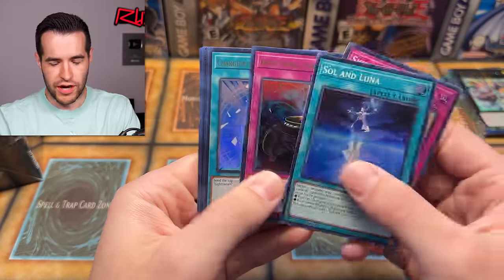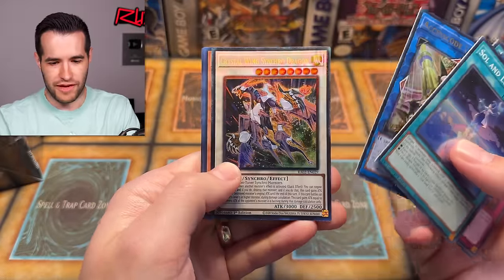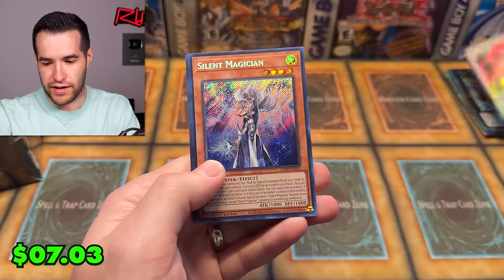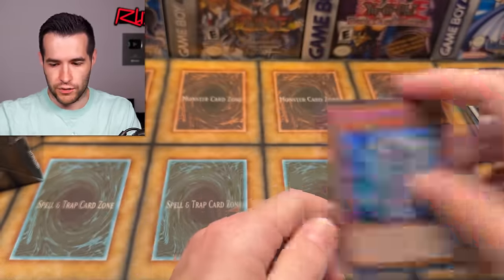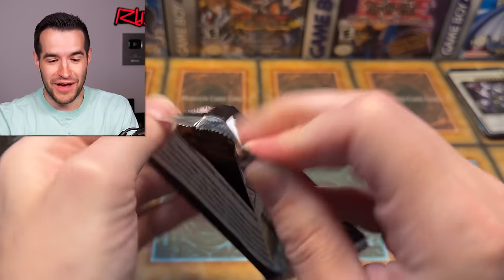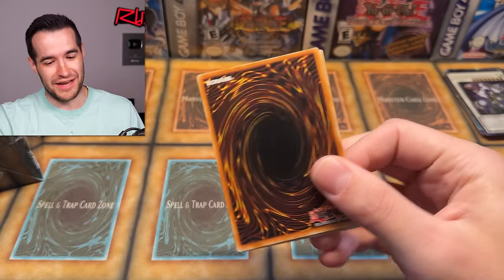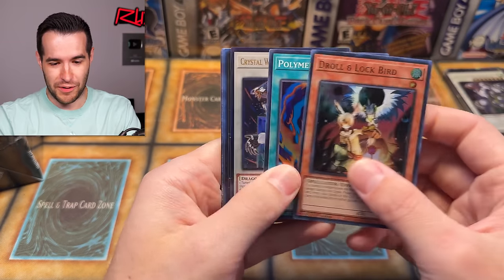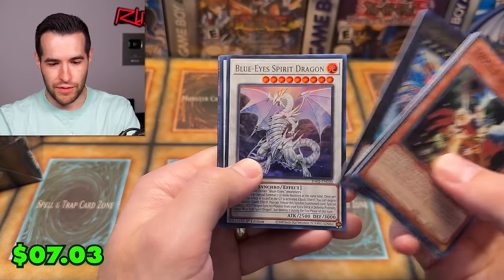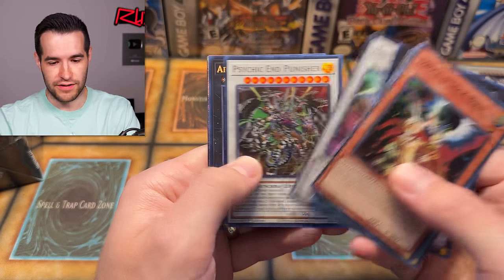Solon Luna, Skill Drain — sorry if my voice sounds a little nasally, I just woke up. We have Crystal Wings Synchro Dragon — that is an Ultimate Rare. Droll and Lock Bird — so many Drolls. That's going to hurt the Droll investment from Tactical Masters; yeah, that's definitely not going to be worth anything anymore. We have Polly, Prismatic Ultimate Rare Crystal Wings Synchro Dragon, Blue-Eyed Spirit Dragon — Spirit Dragon's in here, that's cool.